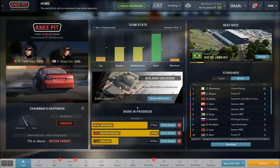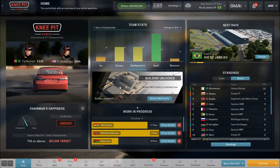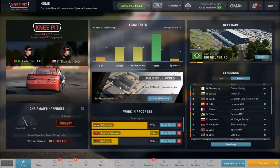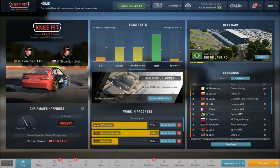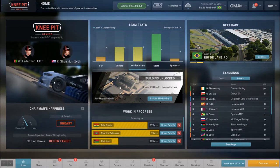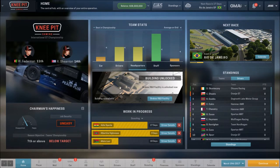Welcome back everyone to our Let's Play series of Motorsport Manager. We're here in the GT series, and I swapped out from the workshop — I've downloaded and installed the Ford Fusion NASCAR cup car as our 3D model instead of the normal GT car. So it's a graphic change only; it doesn't affect the performance in any way.